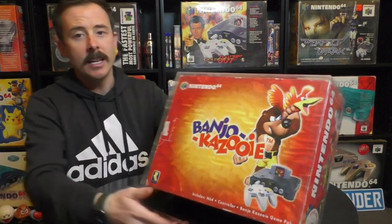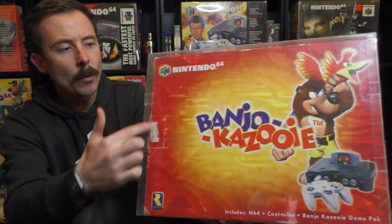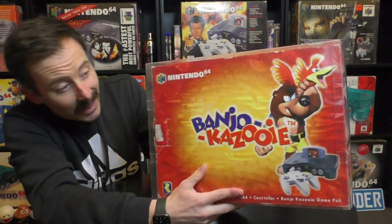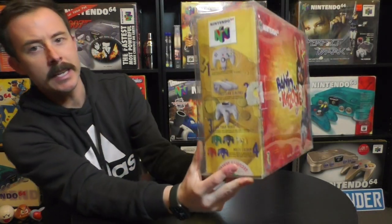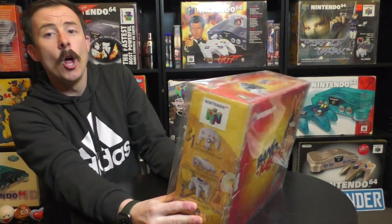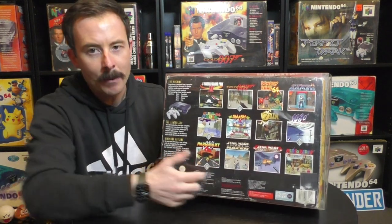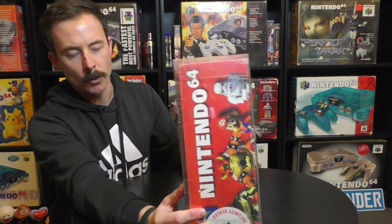The artwork on the box is pretty cool. We've got red feathers around the outside and orange feathers on the inside with the Banjo-Kazooie title, and Banjo sort of choking the hell out of Kazooie — quite a full-on picture. The game was developed by Rare. On the side we've got controllers and usage examples. On the back, like I showed before, there are some awesome games listed, and on the side it says 'Banjo-Kazooie console'.